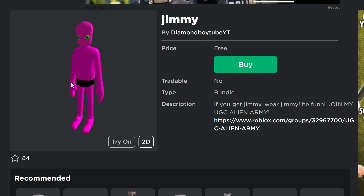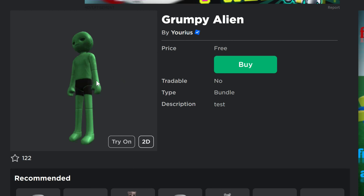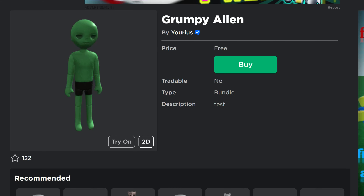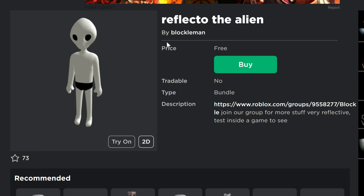Jimmy — what's going on with Jimmy? It's not Billy, it's not Bob, but this is Jimmy who's joined the UGC Alien Army. I guess a lot of people are running around as aliens with some of these. This is sort of a test one, but it's the Grumpy Alien. These are all free. Dirt Man — reminds me of the person from Charlie Brown, I don't know. And Reflecto the Alien — it's a black and white alien, mostly just white with black shorts and black eyeballs.